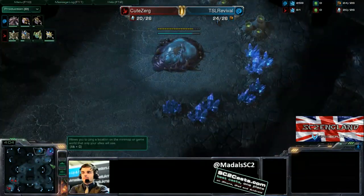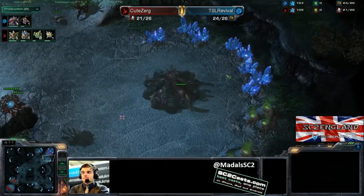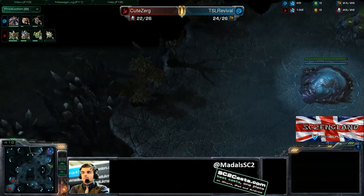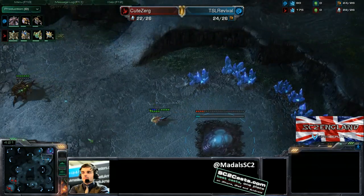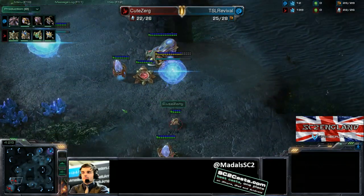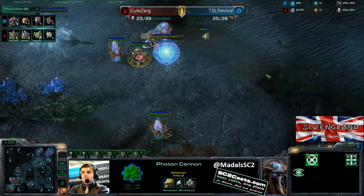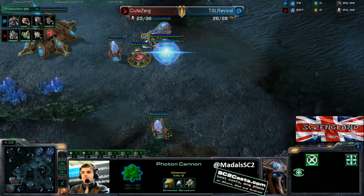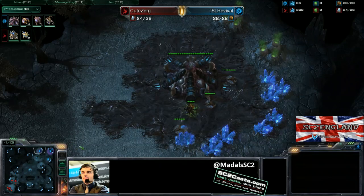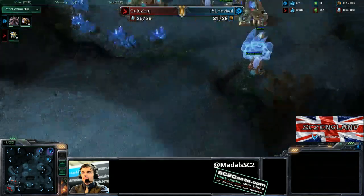Four minutes — here comes the expansion down: bang, just off on the timing there, but hatchery down at 4 minutes 14, 4 minutes 15, so all good news, good timings for everything here so far. Good news for CuteZerg as well, because it means his base is going to get up safely. And as you can see, even though the cannon's there, you could skirt Zerglings — six Zerglings scouting through round this way, going straight up to the main base — one may die at most. That's where you can really run into some huge problems going for a fast expansion on this map.